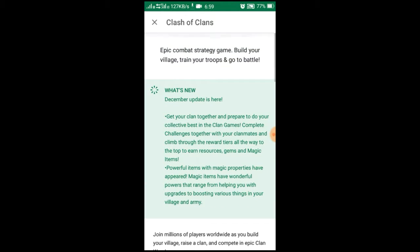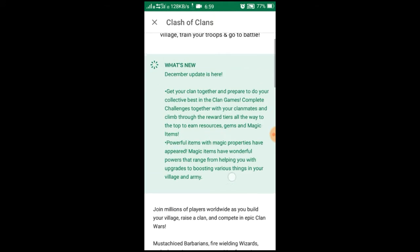As you can see in the new December update, there is the get your clan together and prepare to do your collective best in the clan games. Complete challenges together with the clan mates and climb through the reward stars all the way to the top to earn resources, gems and magic items. Powerful lifetimes with magic properties have appeared. Magic entities have wonderful powers that range from helping with your upgrades to boosting various things in your village and army.